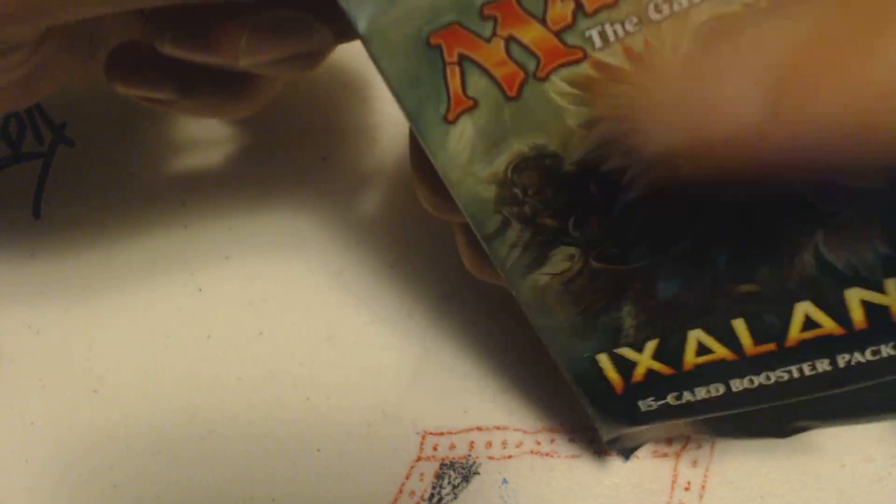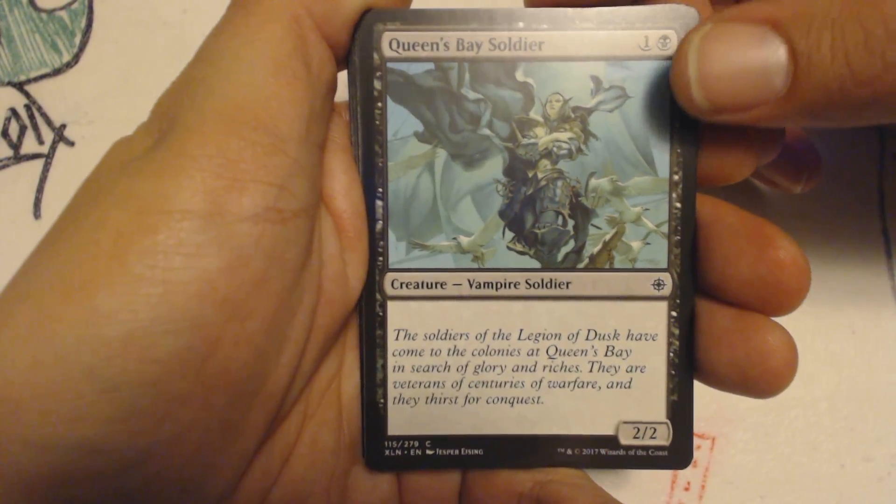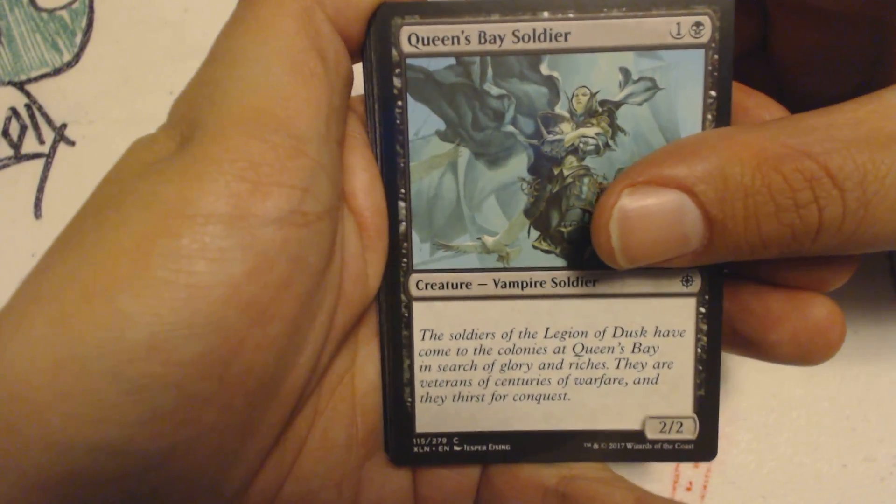There's a bunch of dinosaurs, a bunch of pirates. I'm going to talk a little bit about the uncommons and all my mythics that I'm going to get, no doubt. And remember you can always pause the video any time that you want to read a little bit more about the cards. Especially with the commons, I'm just going to go through those real quick.